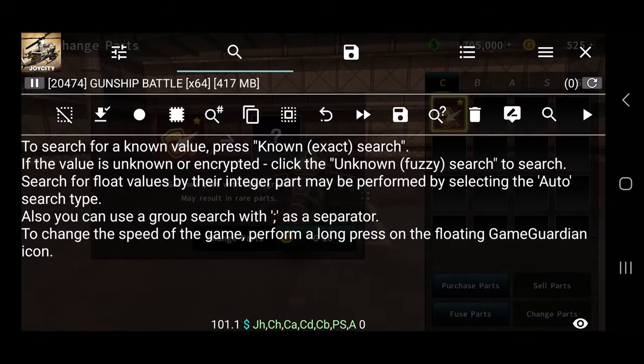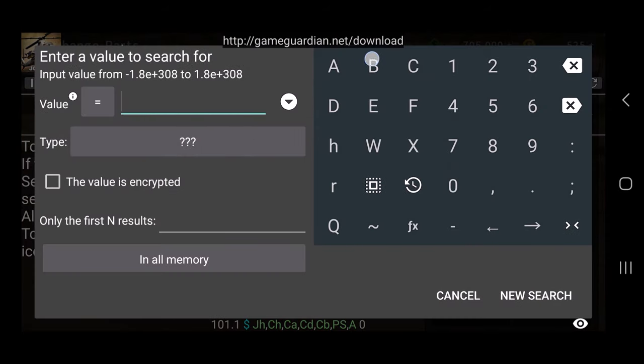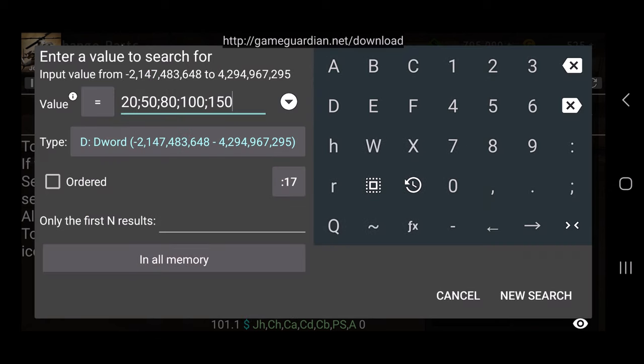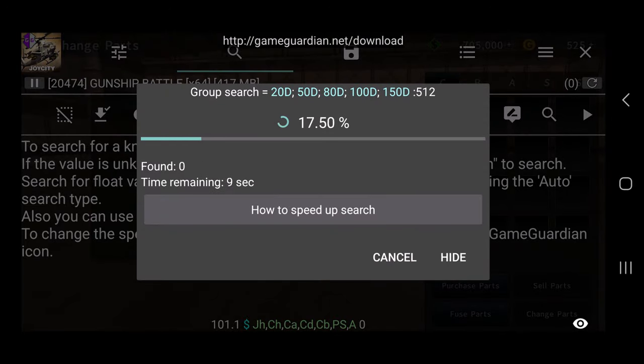Go over to the magnifying glass and type the following numbers: 20 semicolon 50 semicolon 80 semicolon 100 semicolon 150. Underneath on the three question marks, select DWORD, and on the bottom right tap new search. Wait a moment for that to finish.